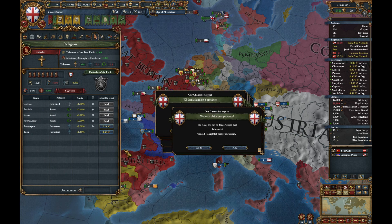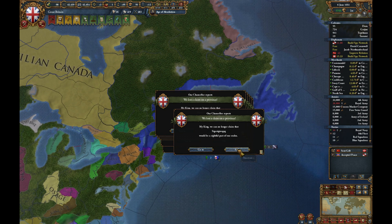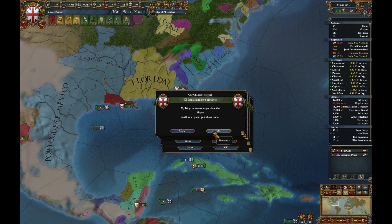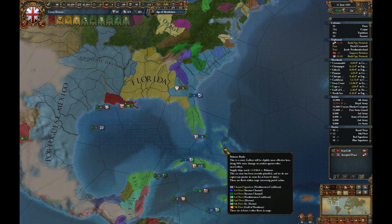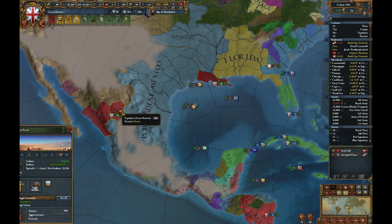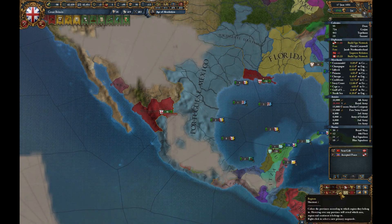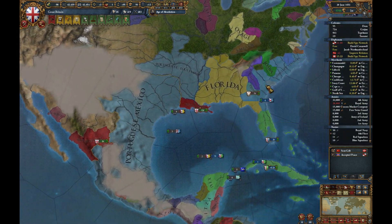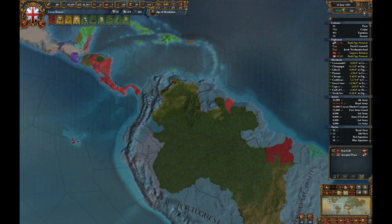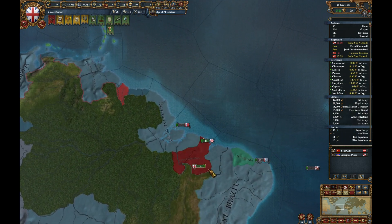We're gaining quite a bit of money so let's start converting Antwerp. At this rate we'll have a colonial nation on our side — we are colonial and trade powers. This is all Mexico, so we're actually going to form this colonial nation before we attack Portugal, which is good. Should help us a fair bit I hope.